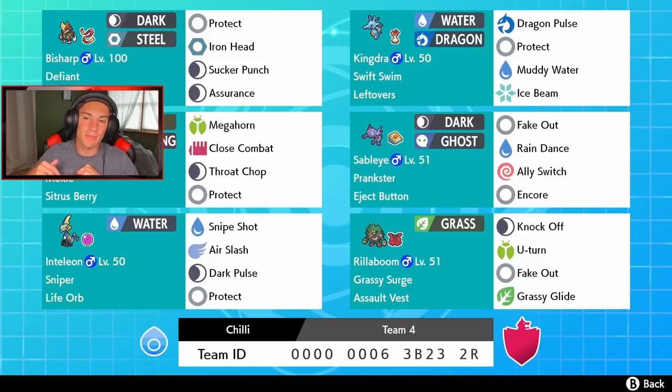Kingdra is going to pair well with the Sableye right below, because Sableye has Rain Dance. We can set up Rain Dance, get Swift Swim rolling, and go from there. Sableye also has the Eject Button so we can bounce back and get another Fake Out — Prankster gives it first-turn priority — plus Ally Switch and Encore as well.